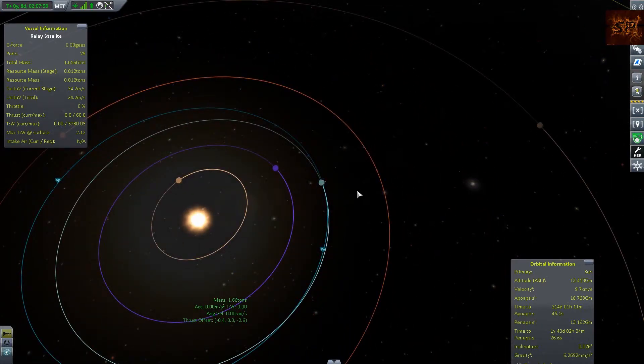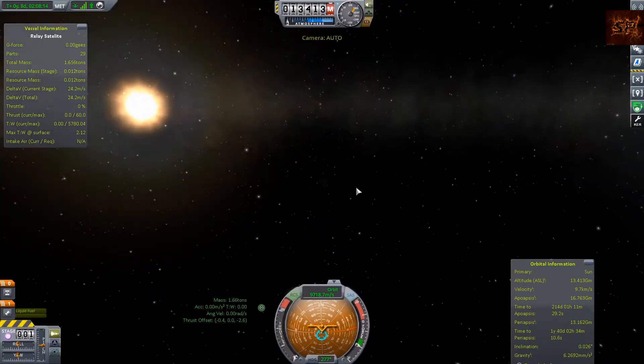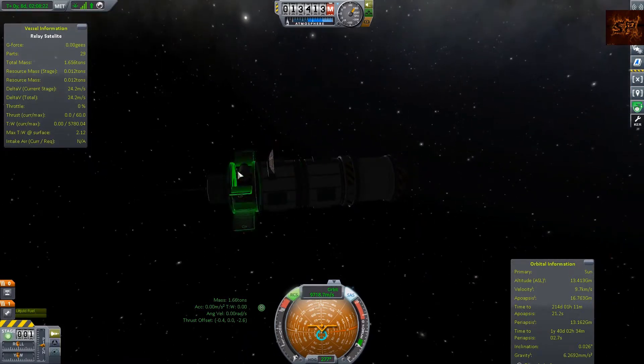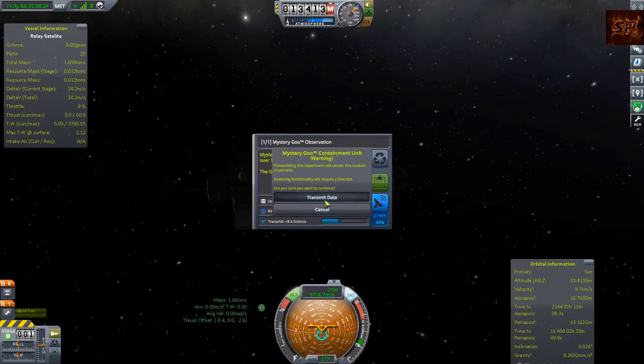There it is — we've got our first probe in solar orbit. Look at the ridiculousness of our apoapsis. We're going to save our remaining fuel and take some science at this point, since we've never been this far out in space. The goo feels right at home here. We can only transmit a portion of the science, but we'll transmit it anyway.